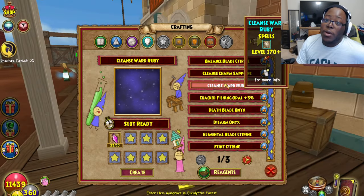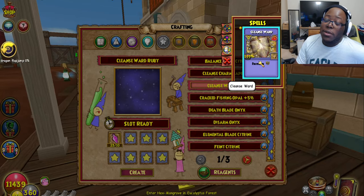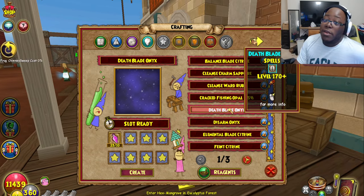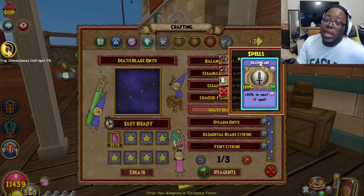We even got a Cleanse Ward Ruby as well — that's a Tear shape. All of them have different school icons, so I wouldn't pay much attention to that. Zero pips, just cracked out. And if you need blades, you also have these Blade Jewels as well.